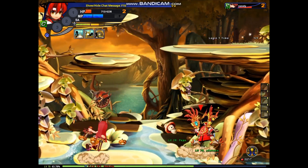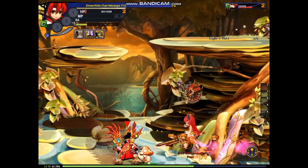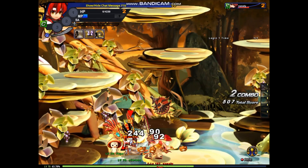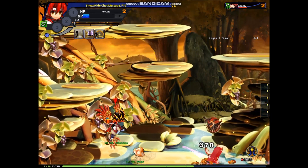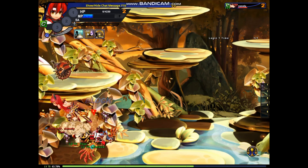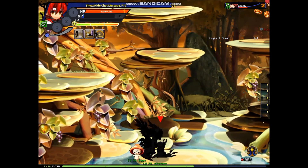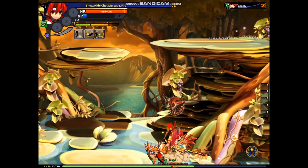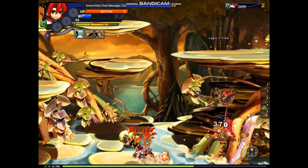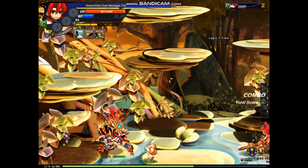Medyo mabagal yung kilos ko dito. Yun yung shield na sinasabi ko kanina — yung shield na ginawa ni Elesis. Nabablock niya yung attack. Parang din siya nga no — skill ni Ronan yung third job, Aegis Knight. Yung mananockup ka. Once na manockup ka, you are open to any attacks or combos from your opponent.